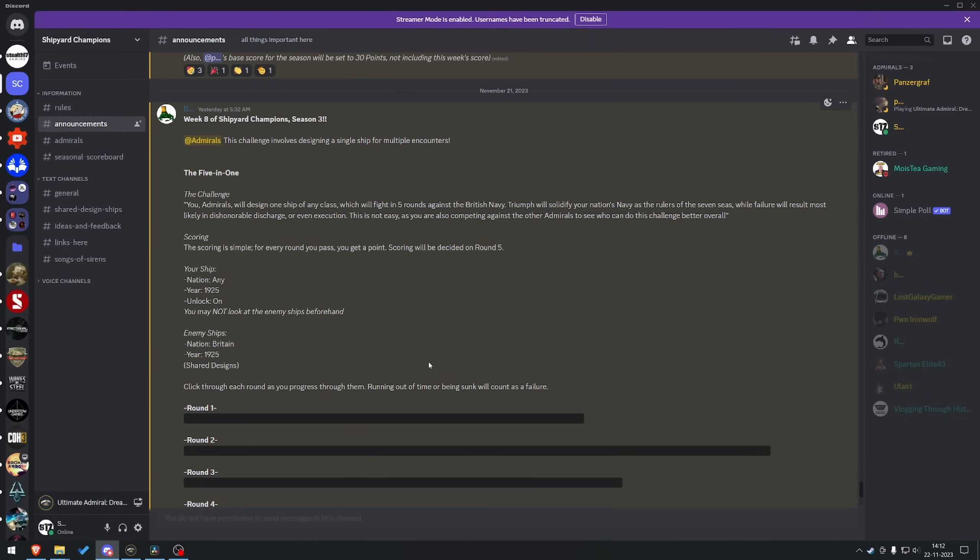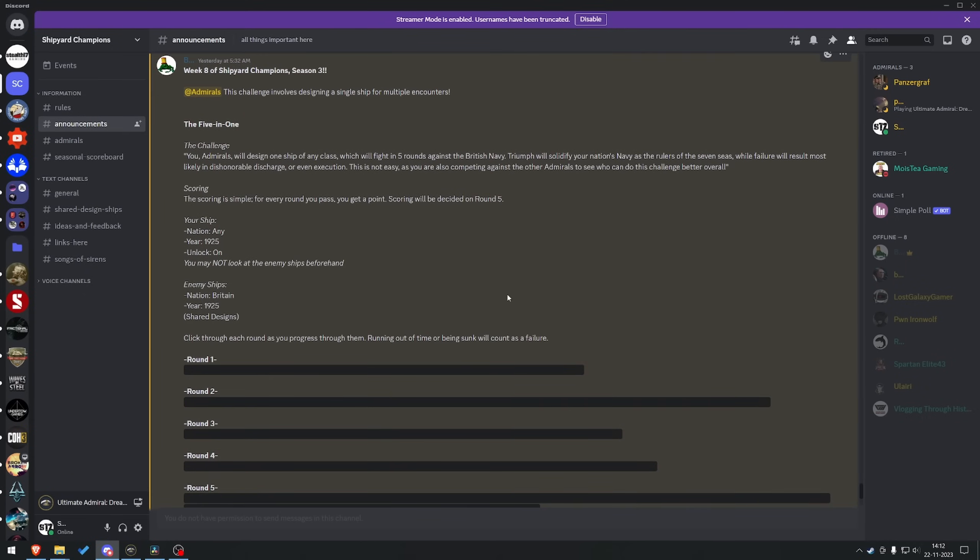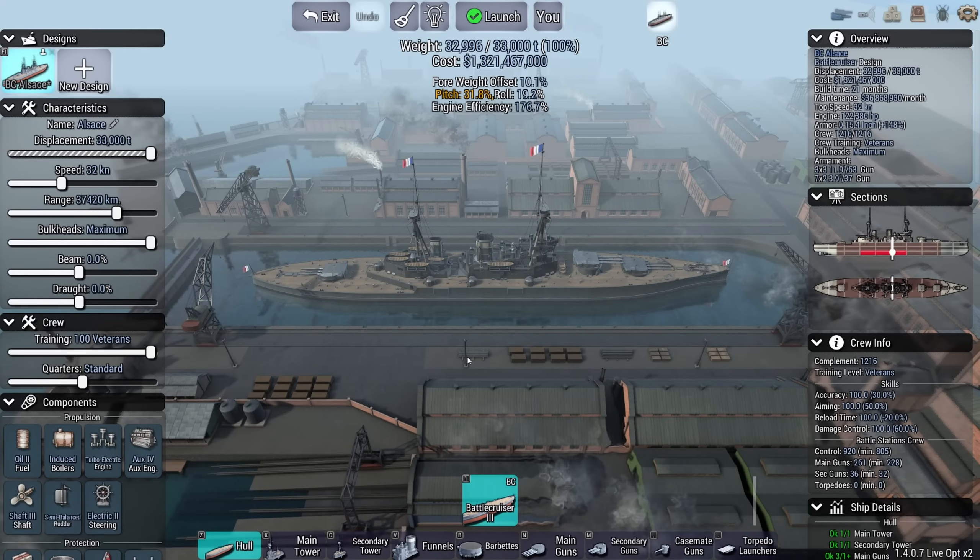I'm first going to design the ship, and then I'll click through. I don't want to know what round one is, I don't know what the enemies are going to be. I'm just going to have to design a ship. This seems to have been a week where everything that could have gone wrong went wrong, including recording. The ship that I designed - and I recorded the whole design process - but my mic wasn't working, is the Alsash. She's a battlecruiser. I picked a battlecruiser class because I think it's the most versatile, capable of dealing with threats big and small.